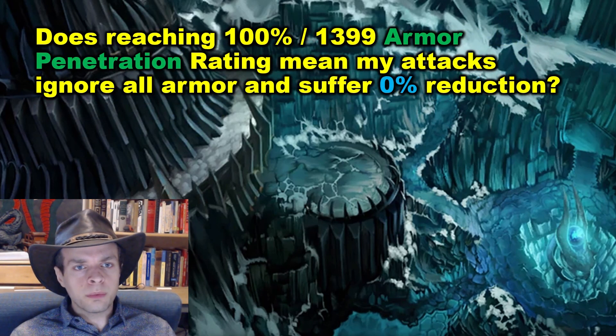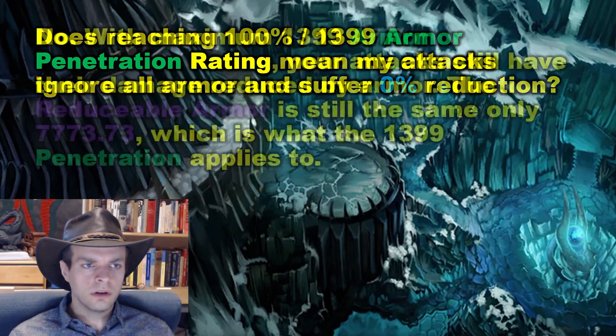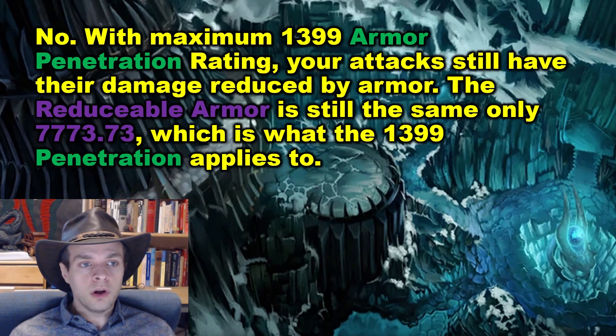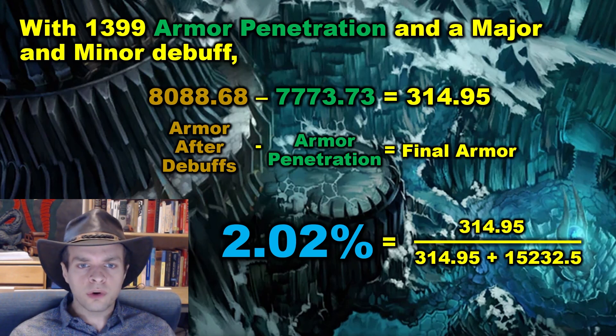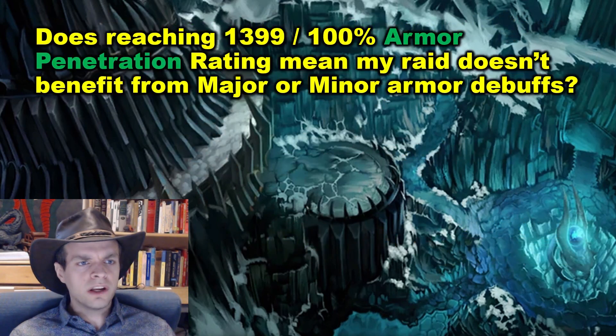Does reaching 100%, or 1,399 armor penetration rating, mean that my attacks ignore all armor and suffer 0% reduction? The answer is no. With maximum 1,399 armor penetration rating, your attacks still have their damage reduced by armor. The reducible armor is still only 7,773, which is what the 1,399 penetration applies to. With 1,399 armor penetration and a major and minor debuff, we still have 314 armor left on the target and damage is reduced by 2.02%.